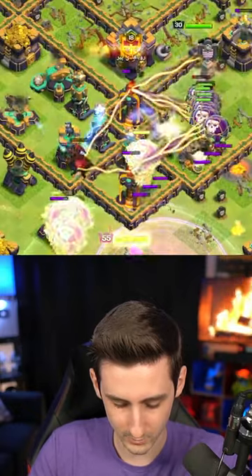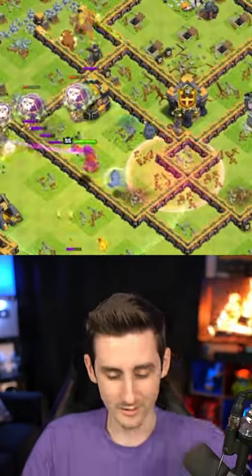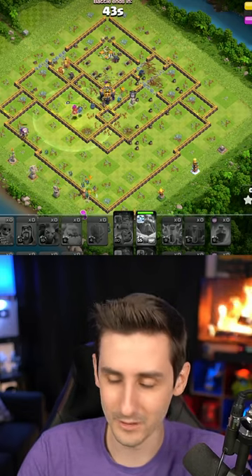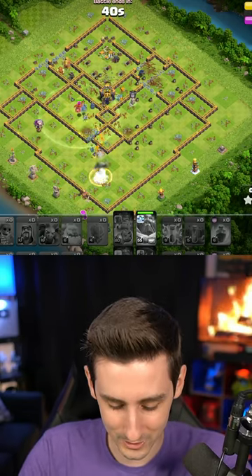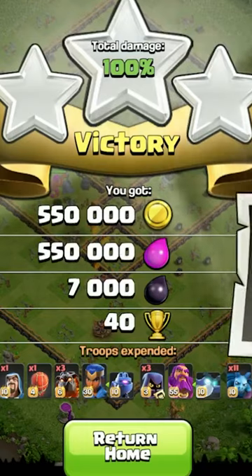Warden — pop the warden ability — take out the scatter. Yes, we are gonna get a three-star with the zap lalo here. The lalo to the bottom, royal champ helped take out the enemy RC and flew our way around.